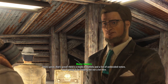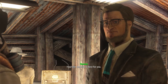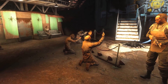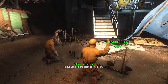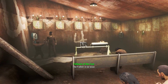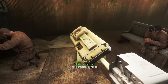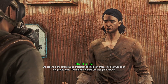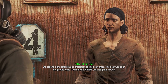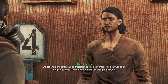You'll find many residents with strong opinions — some sticking around in hopes of the Vault door opening one day, others convinced it's never happening but still enjoying the town. Just after you walk in, you'll discover there's an entire faith based around this, with individuals holding Vault 4 to almost a higher power status. In-game dialogue: "Have you come to learn of the Four? We believe in the strength and the protection of the Four. Once, the Four was open, and people came from miles around to seek its great virtues."